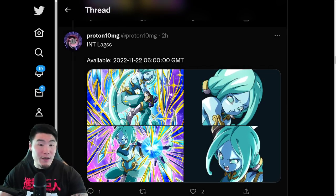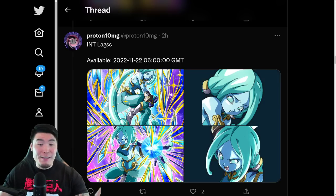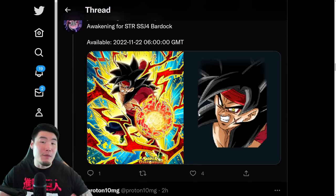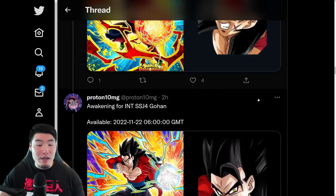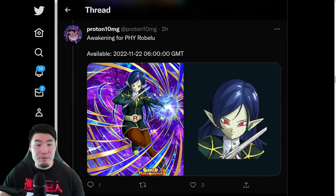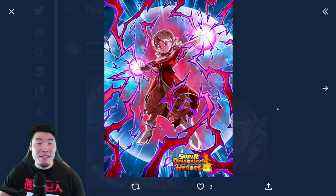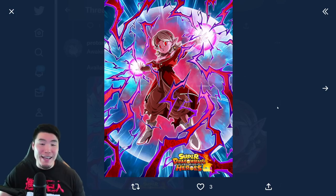After that, we have the new free-to-play unit, which is the INT Legs — I think that's how you say their name. We have the SSR and the TUR. And we also have some Awakenings for older Heroes units: the Super Saiyan 4 Bardock, the INT Super Saiyan 4 Gohan, Fizzro Bellu, and also the STR Brainwashed Supreme. We did go over exactly what they do with their Awakenings in a previous video, so feel free to check that out.